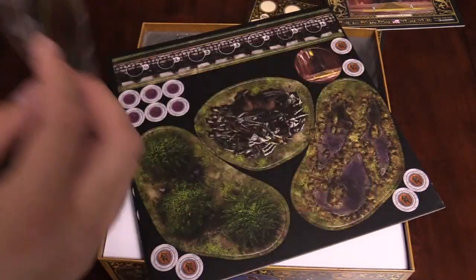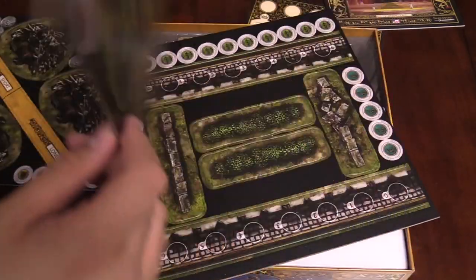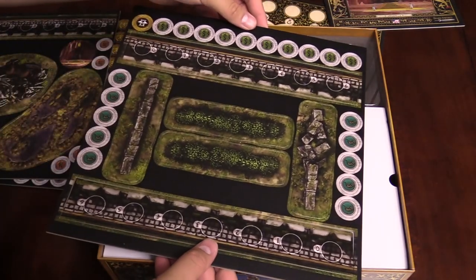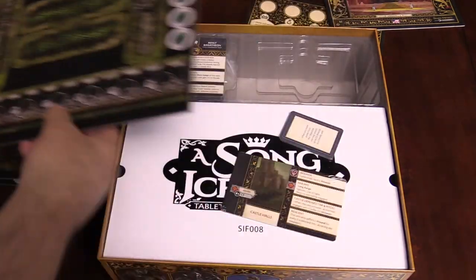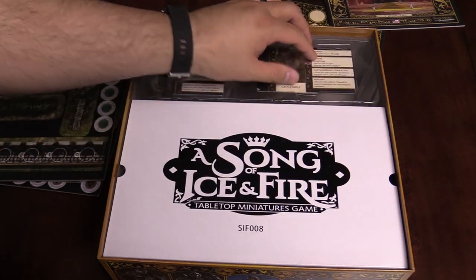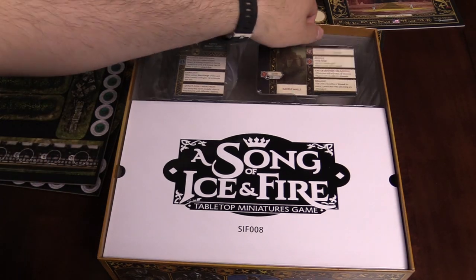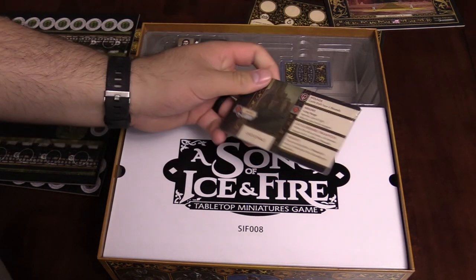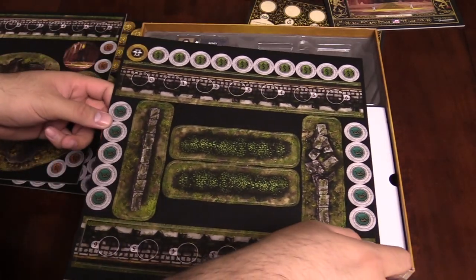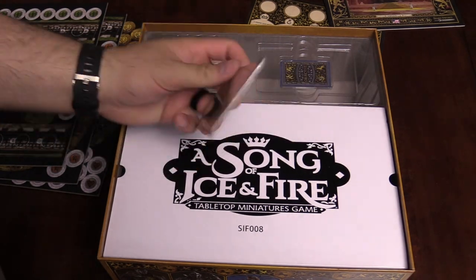You've got your range ruler, extra tokens, gold and coinage, and then some bear cages, hedgerows, and wall sections. These pieces must have popped out — they were on a plane with me so they got a little jumbled around. But here you go — castle walls, little crenelated walls for you to hide behind.